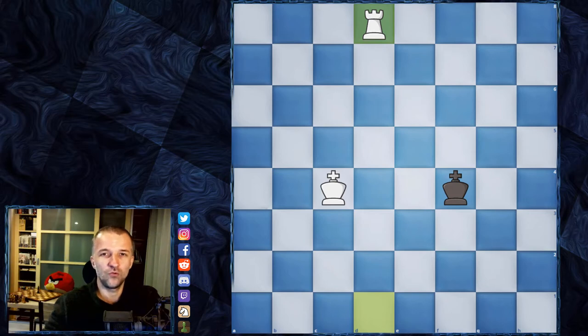We have to know how to checkmate with confidence, because if this happens and we cannot checkmate in 50 moves, that means it's going to be a draw. Because there is the rule in chess: if we don't have pawn moves and we don't have any captures for 50 moves of white and 50 moves of black, then this would end in a draw.